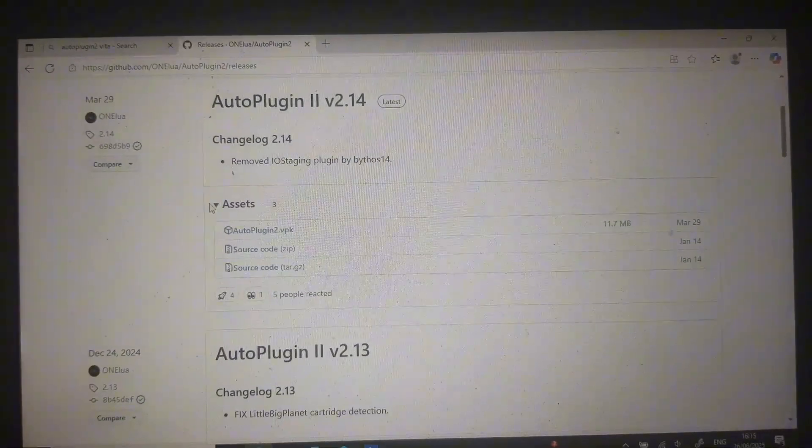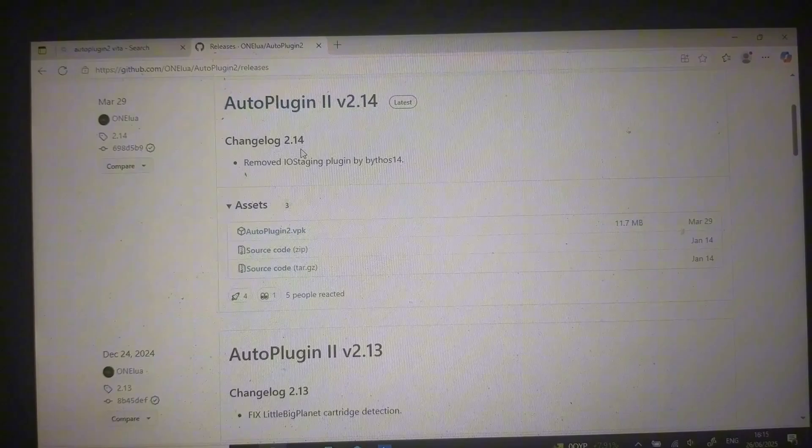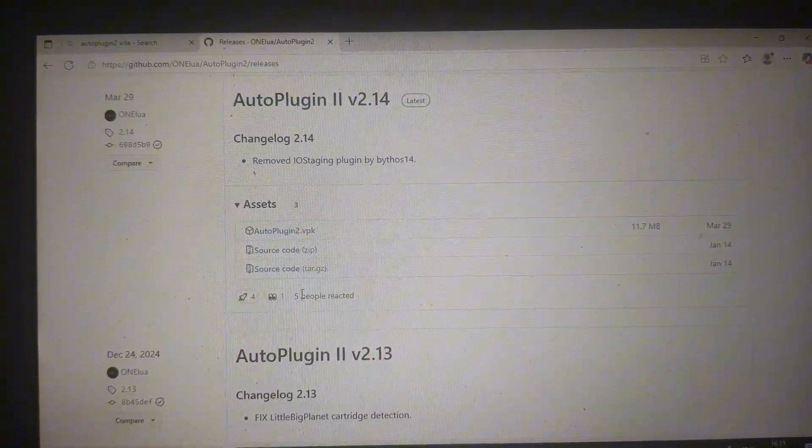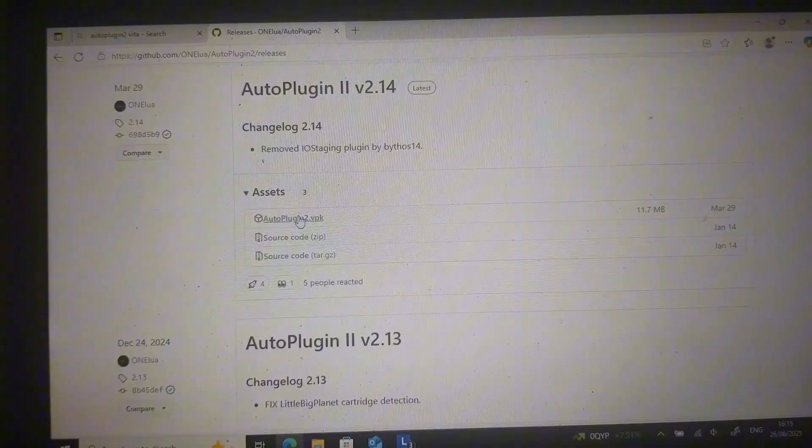First things first, you'll want to go over to the GitHub website for Auto Plugin 2 — the link will be in the description. Just click Download on Auto Plugin 2 right there.